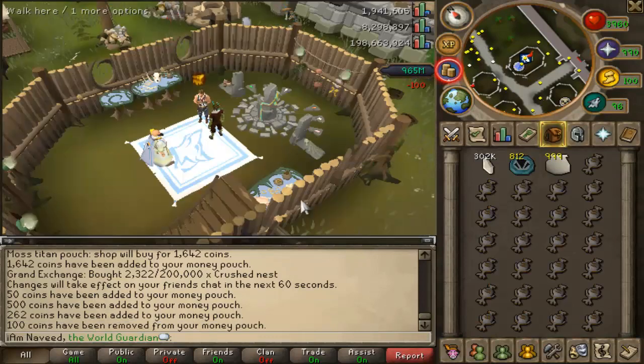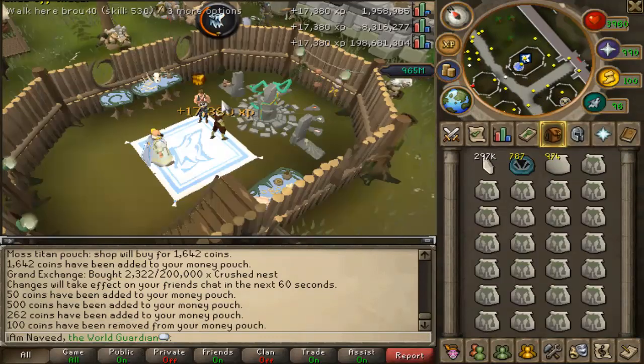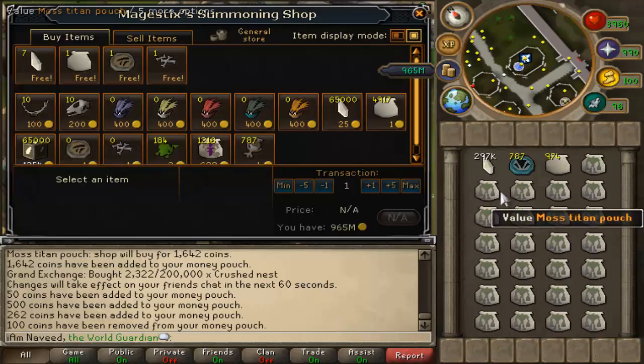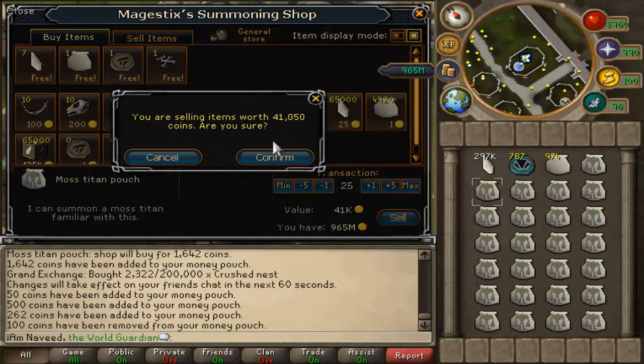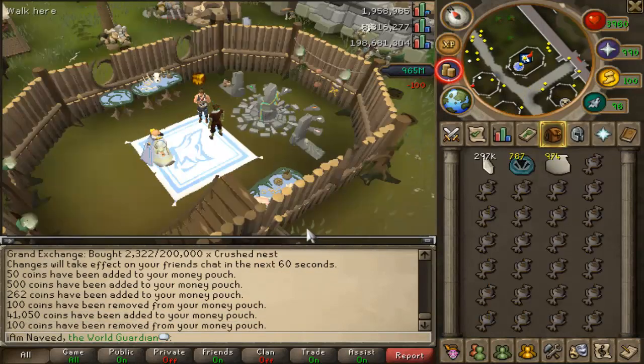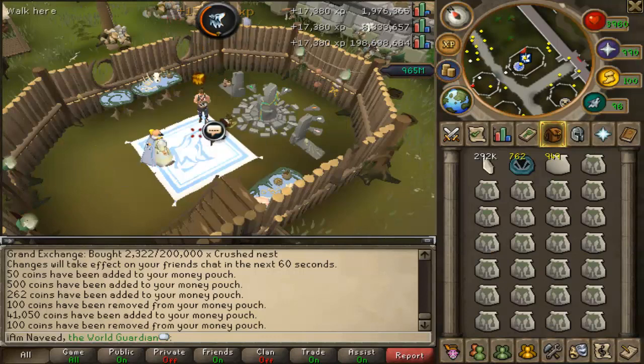You might not have many charms, but once you do have quite a few saved up, I advise you to do this method. What this method involves is travelling to the Taverley Obelisk and noting your tertiary item. Today I am making moss titans, so my tertiary item will be earth talismans.